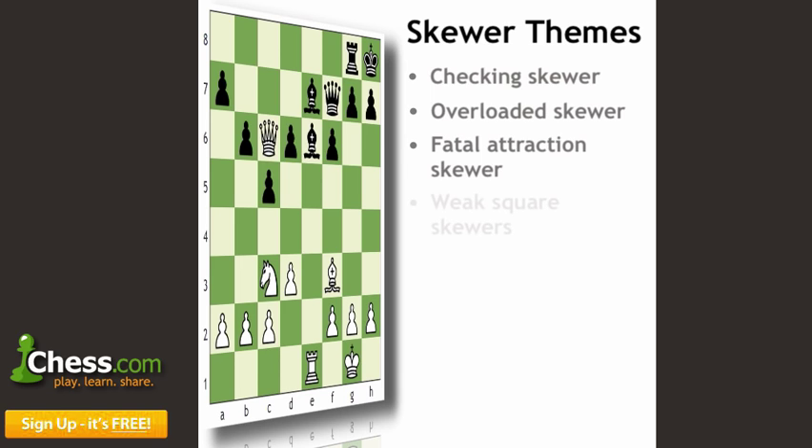We also have the Weak Square Skewer, where we don't always have to be winning material — it's really just about getting access to an attack. And finally, the Equal Value Piece Skewer. All of these are skewers. Just like the Forks and Pins, the point of this video series is to give you five themes you should really know — and most skewers would fit into one of those five categories, just as all Forks and all Pins would fit into their respective categories.